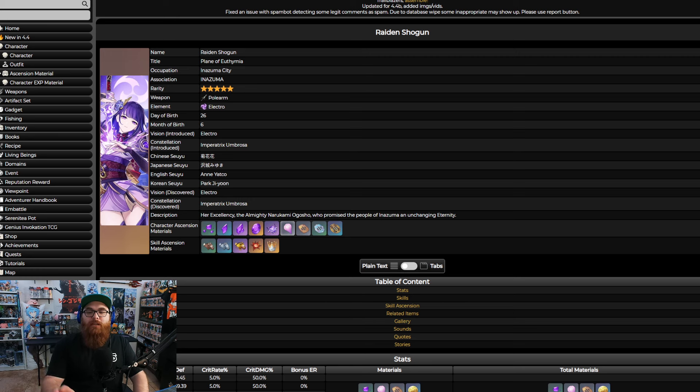You're also going to need Amakumo Fruits — 168 of these in total. These are the Inazuma specialty item found around the Thunder Manifestation area, I believe on Seirei Island. You get about two of them per plant, and you can harvest them once every two to three days.